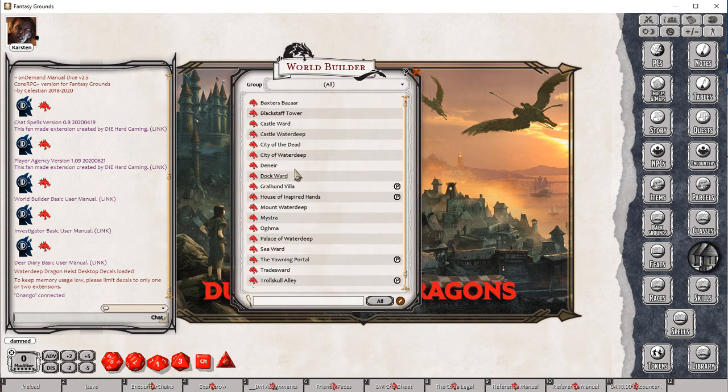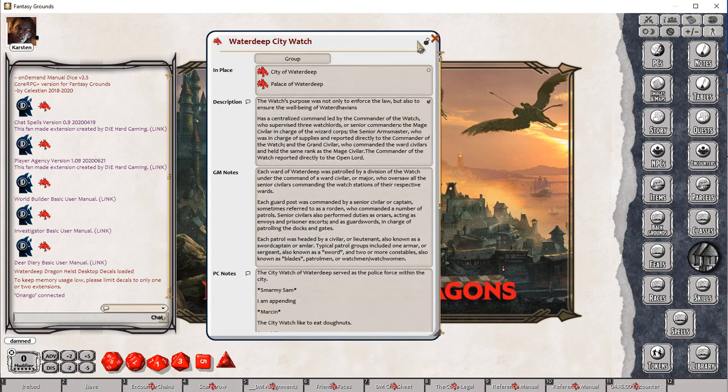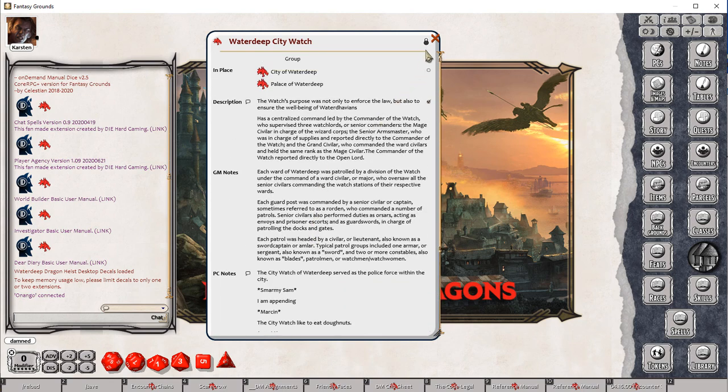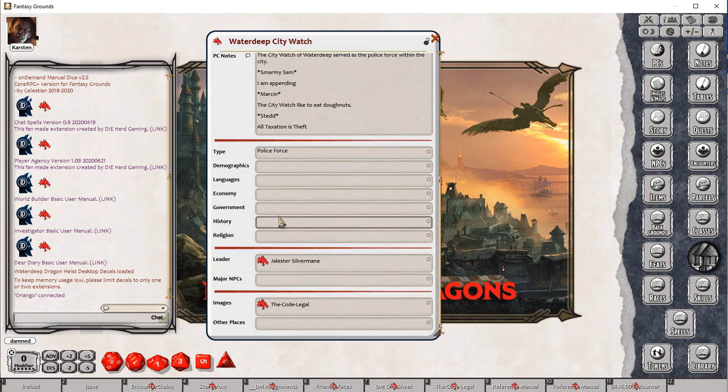You can see the World Builder tool here — we've got a number of different entries of various different types. We'll have a look at this one: the Water Deep City Watch has already been shared with one or more players. We can see when it's locked, the various different records that have been filled in, and we can also unlock the record to add more information. There are a bunch of extra fields that were revealed when we unlocked it, because they were hidden when the data was locked.